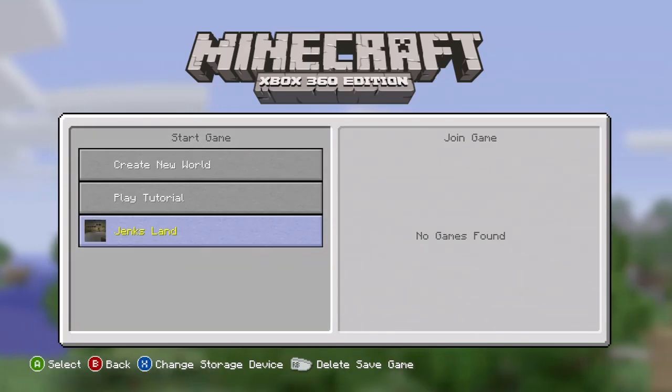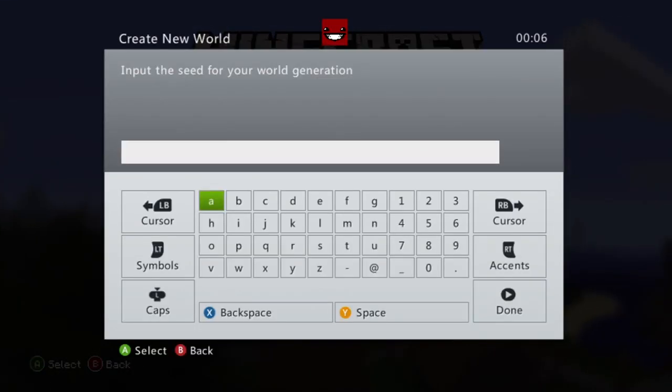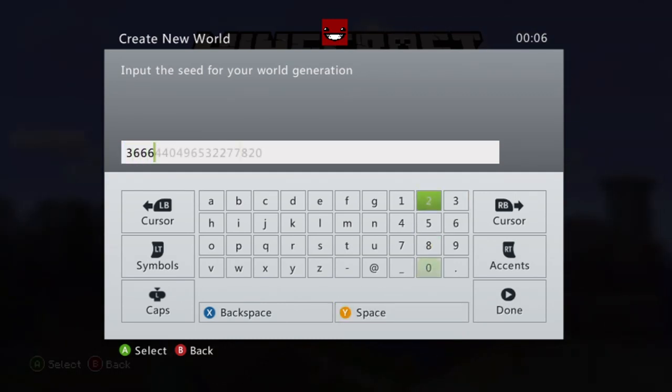First of all, I got the seed to this world from one of my friends called Paul. Everyone go thank him — I'll link it in the description below to his channel, One to Chaos 89. And this is the seed you want to put in when you create a new world.